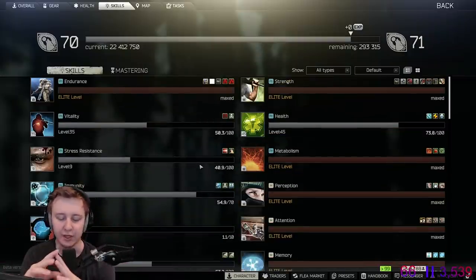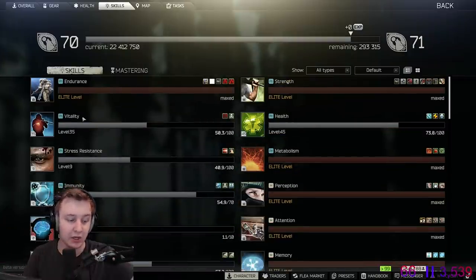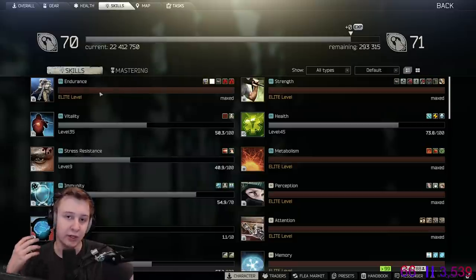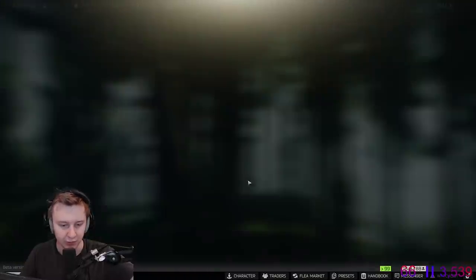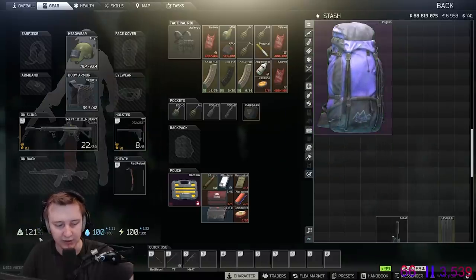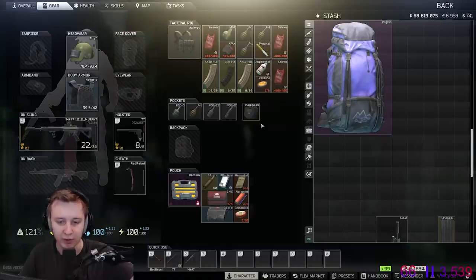Now let's talk about all the skills and how to level them up. First, endurance. You level up endurance while walking and running without being overweight. If you look at your PMC and you see that weight is yellow, it means he is overweight. And if it's not yellow or red — which is super overweight — that means while you're walking or running, you're leveling up endurance.